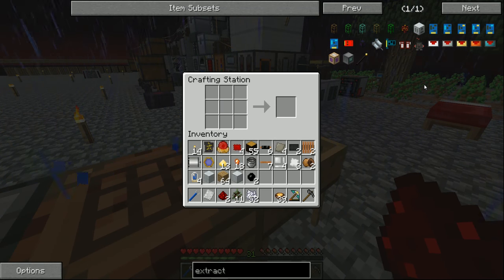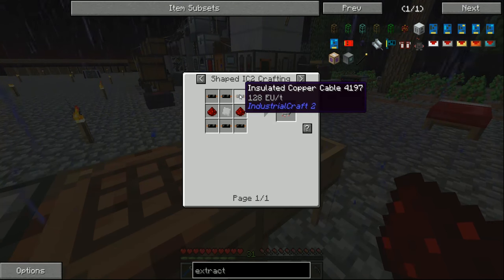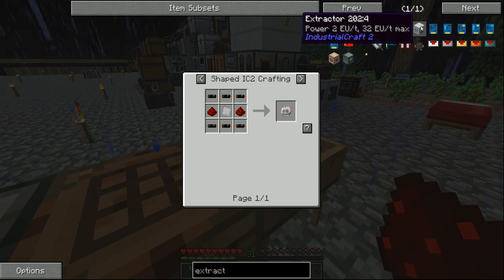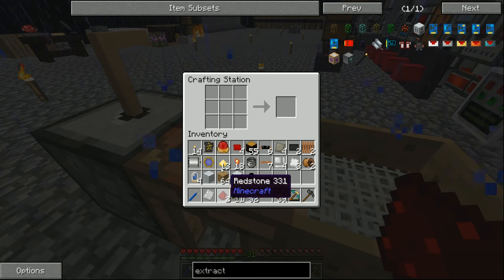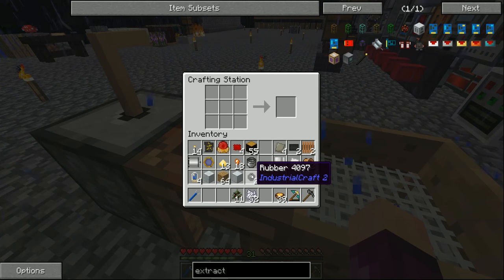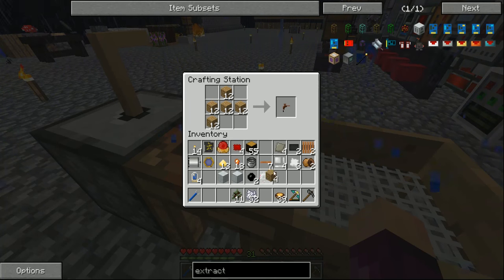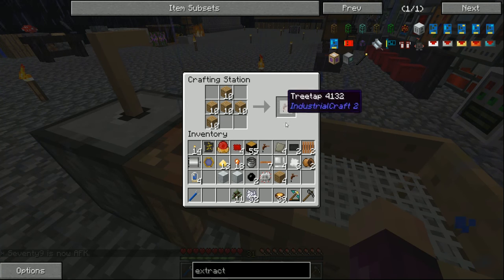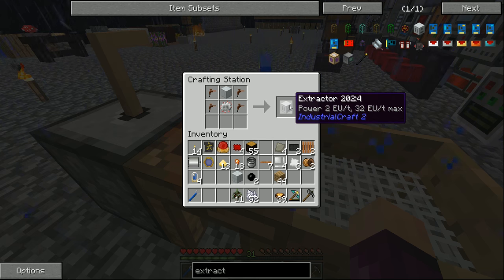I'm partway through making the stuff for the advanced circuit when I realized we're going to need quite a bit of rubber today, mostly to make insulated copper cable but also for a few other things once we start getting uranium. So I'm going to make an extractor - another machine from Industrial Craft 2. The main reason is it will allow us to turn normal rubber wood into actual rubber, and it gives us three rubber from every sticky resin instead of one when you smelt it normally. So let me quickly make a few tree taps. These don't stack which is a massive pain, but once we've got four of those we can put them all in and that gets us a compressor.